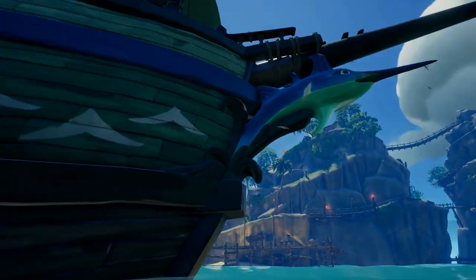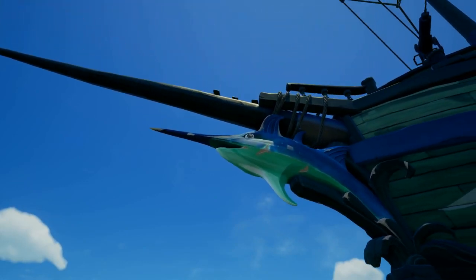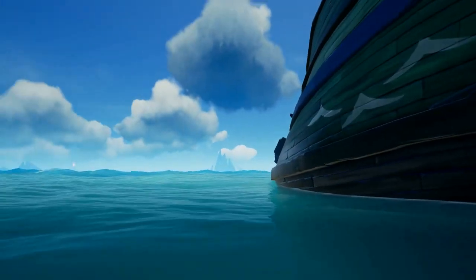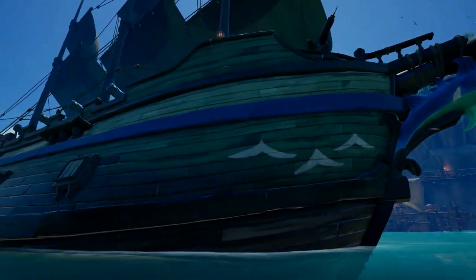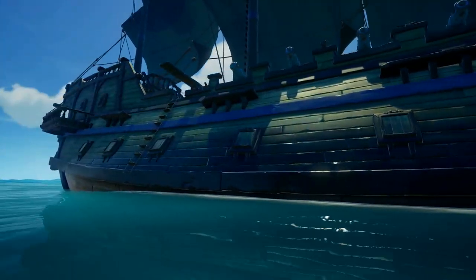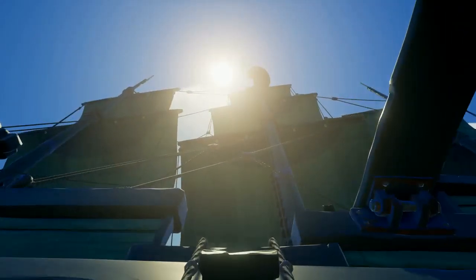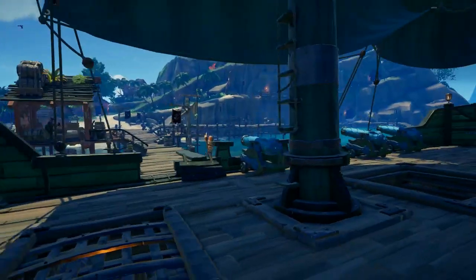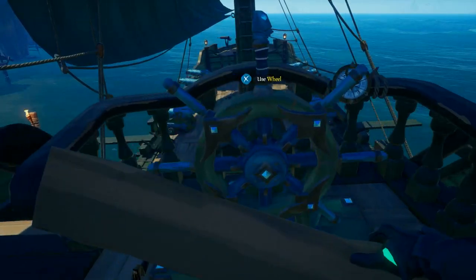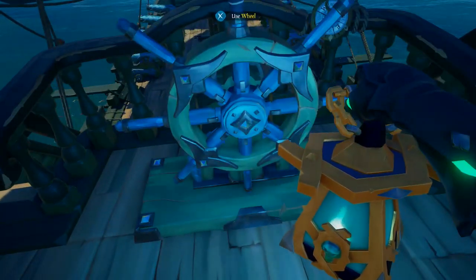The figurehead looks pretty cool — not too bad, he looks a little banged up, been in a couple fights. Here's the outline of the hull: you get little waves on there and it looks a little swampy greenish — it's okay, not the greatest. And here's the wheel — a little fish head on top with some crystals and a little crystal in the middle.